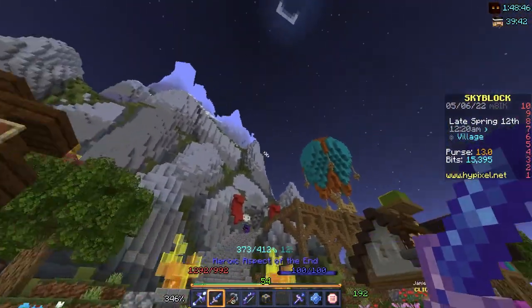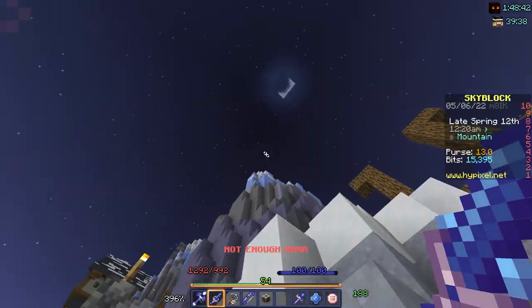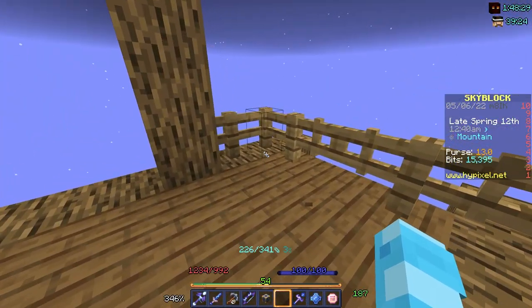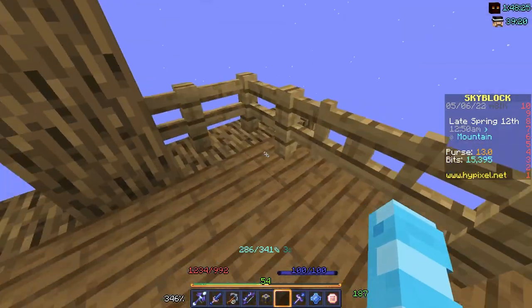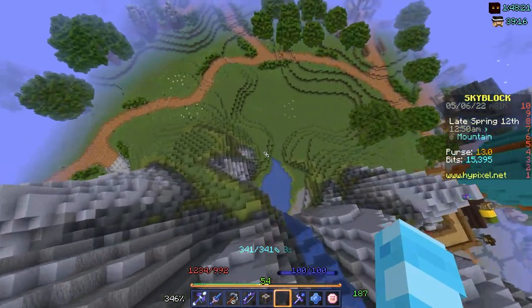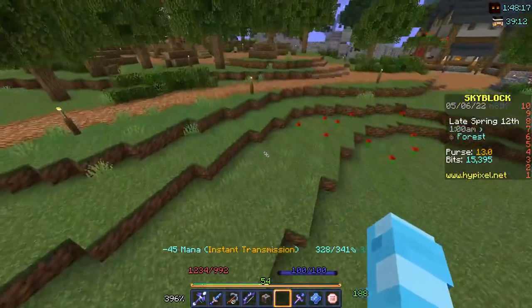Once you have that potion, come up here to the mountain. You can walk up all the paths to get up, and he's going to be standing right here. You give him the potion, he'll start and go up, and then you get a chunk of the moon. Go down and you can give it to Juliet.